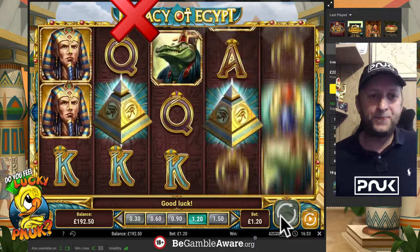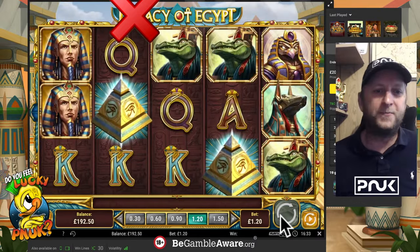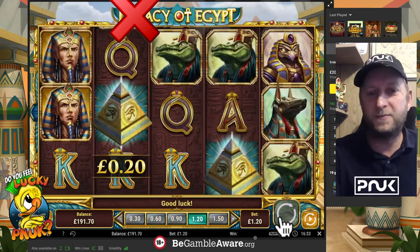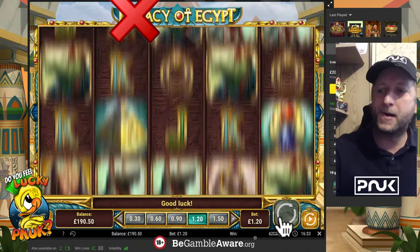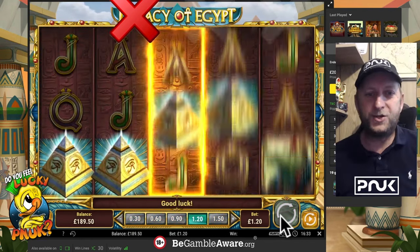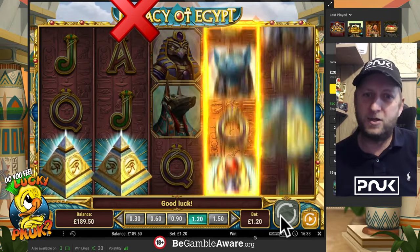50th spin. Come on, 50th spin. Diddly squat on the 50th — eight quid down after 50 spins. It definitely needed that bonus, didn't it? Come on now, it's a super duper tease — super duper tease, they never come in.